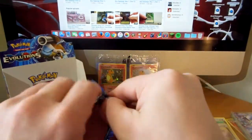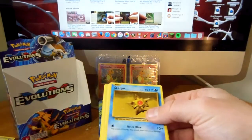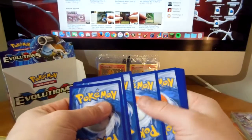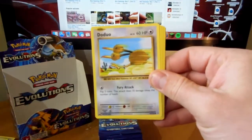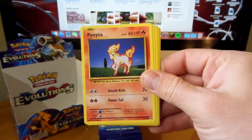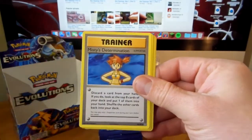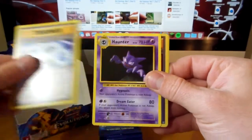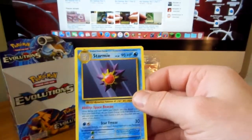Mega Blastoise pack pull - a nice full art something out of here would be cool. There's staryu - I'm mixing up stuff in my piles - doduo, ponyta, tangela, weedle, Misty's determination, blastoise spirit link, haunter reverse, revive, and a starmie.